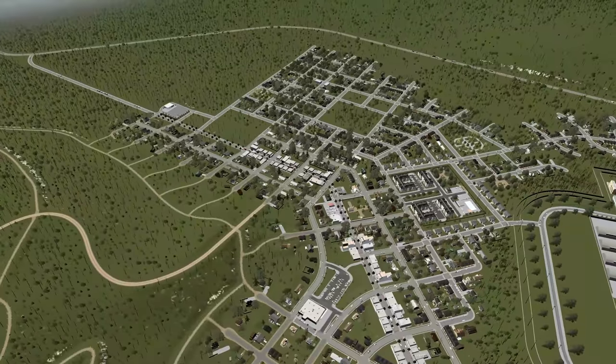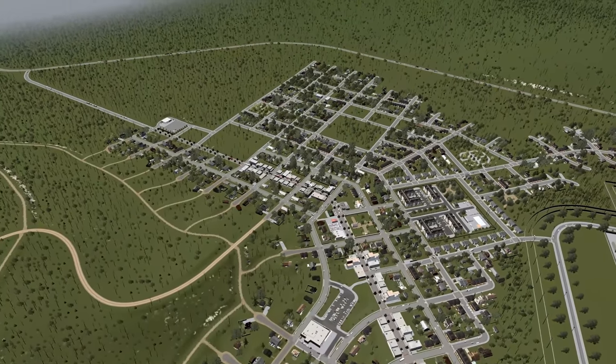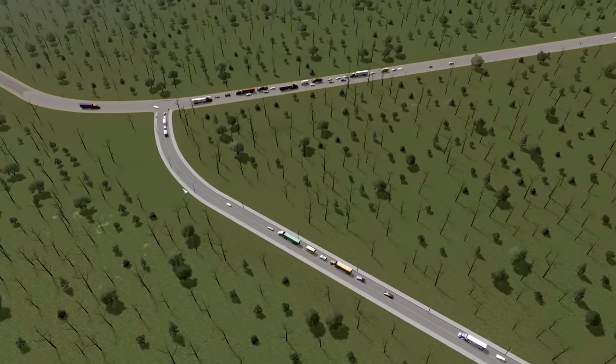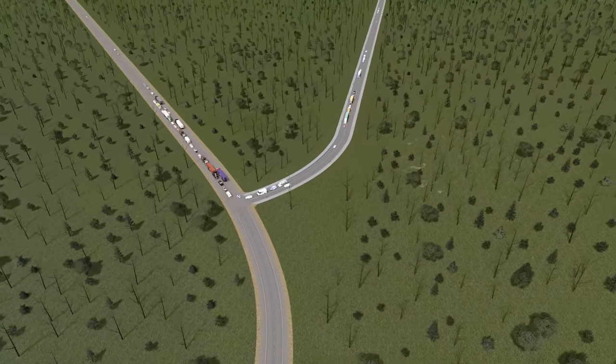Today we have a good one. We're going to finish up Fairchild — we'll build a consolidated elementary and high school, a church, and a city hall, and fill out the rest of Fairchild. But before we get to that, we've got one thing to address: this interchange. It was pointed out that it's pretty bad.